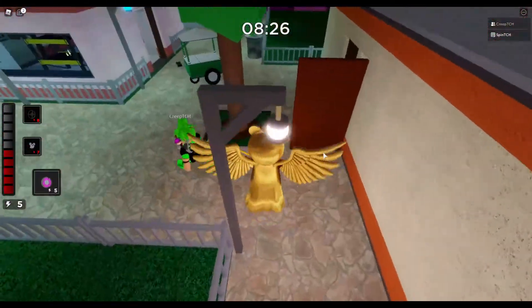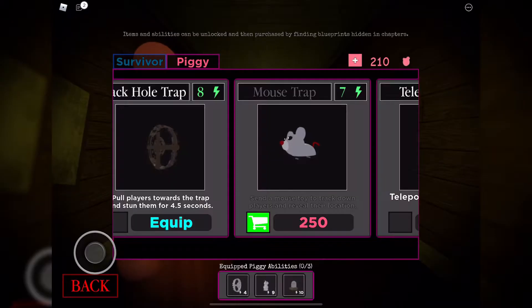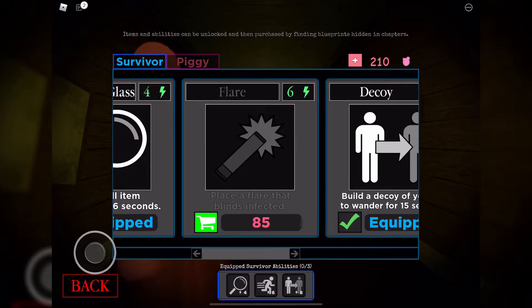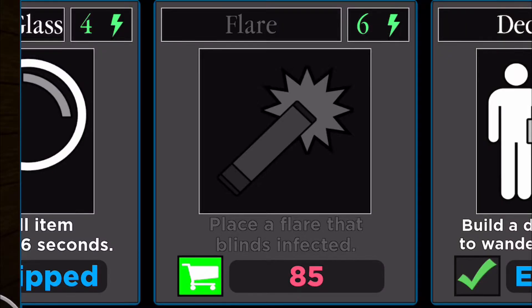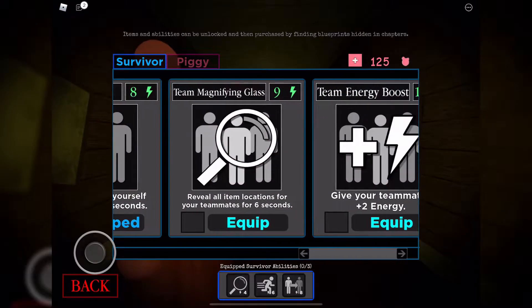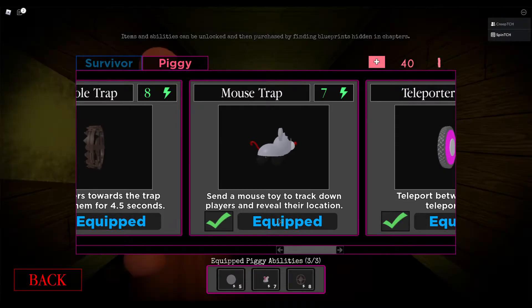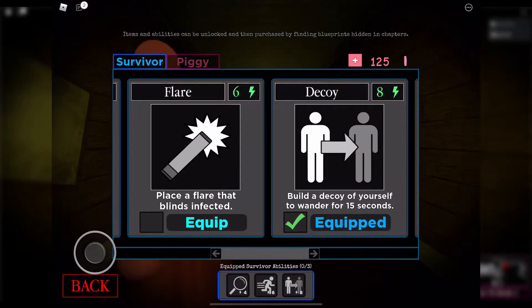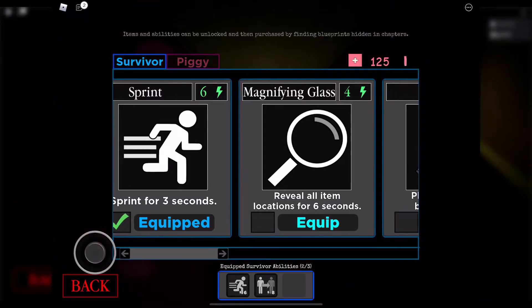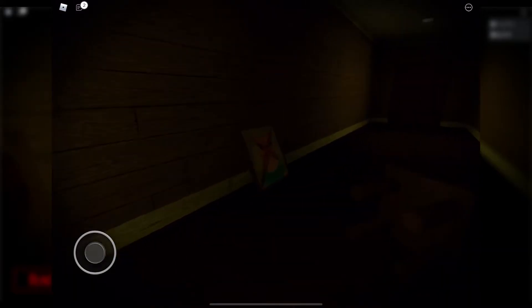Now let me showcase the new flare ability. I'm on my piggy menu now and I'm going to click items, go to survivor, and select flare — place a flare that blinds the infected. It costs 85 piggy tokens and I have plenty for that, so let's buy it. Equipped! Also worth mentioning, the Mouse Track costs quite a few piggy tokens — I think it was around 240 or 250. Alright, I've unequipped the magnifying glass and equipped the flare instead — I've got it in my inventory.